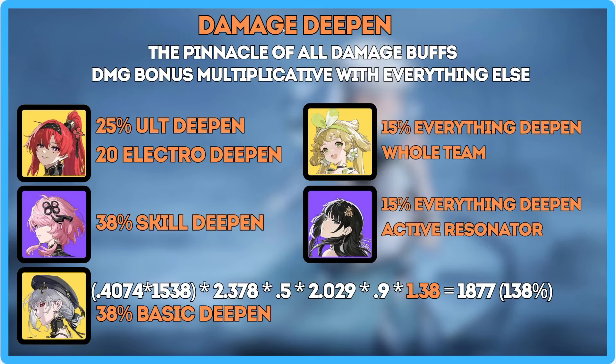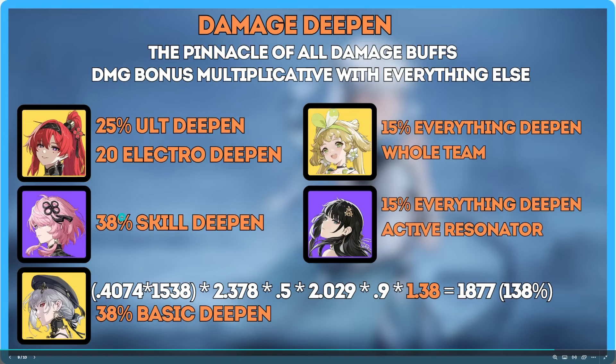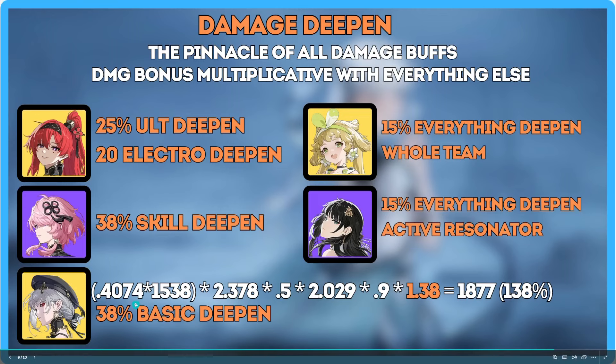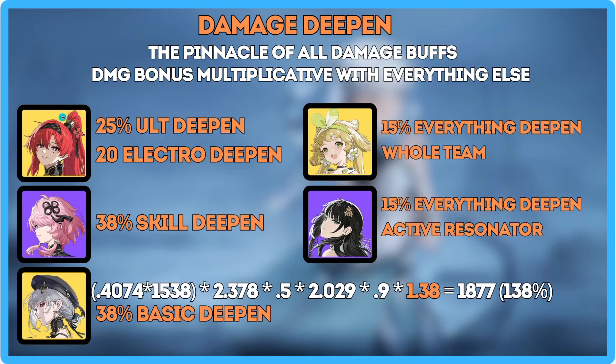Looking at damage deepen, I believe this is the most important part of whatever team you're playing. There is a deepen for whatever you're using, and you need to have it. The exception is Taoqi, who feels unplayable to some people — they'll sacrifice the 38% skill deepen because she doesn't fit well into rotations and can cost you damage. But other characters like Verina and Baiji give a 15% deepen to everything, Sanhua gives basic attack deepen, and YinLin gives 20% to Electro and 25% to Resonance Liberation, totaling a 45% Liberation deepen — very powerful.